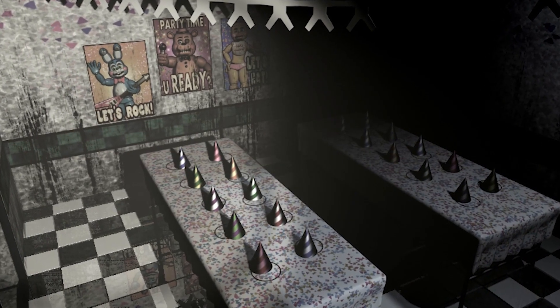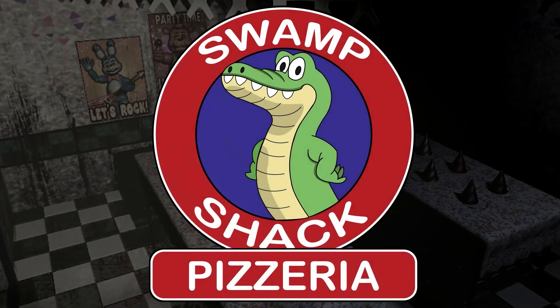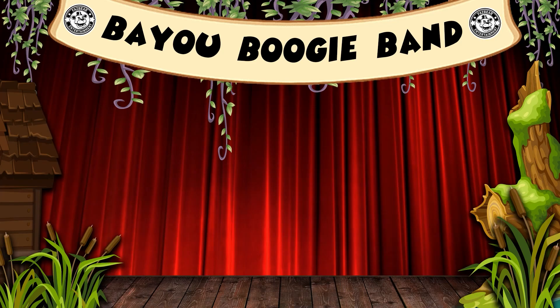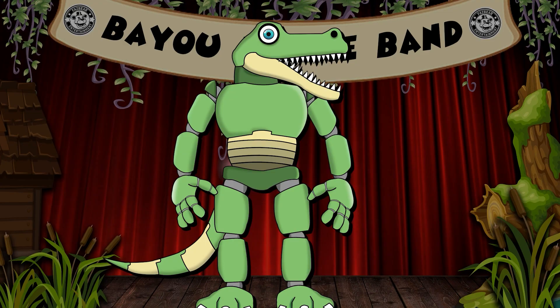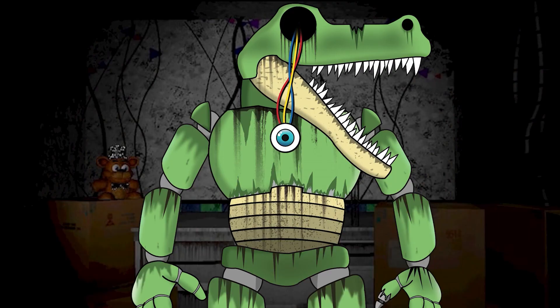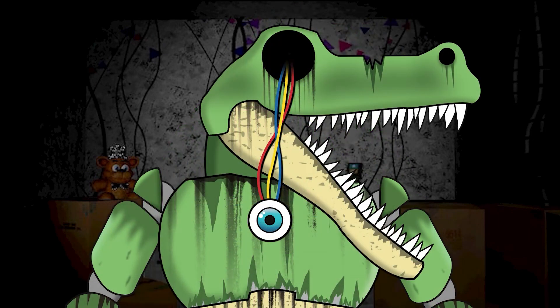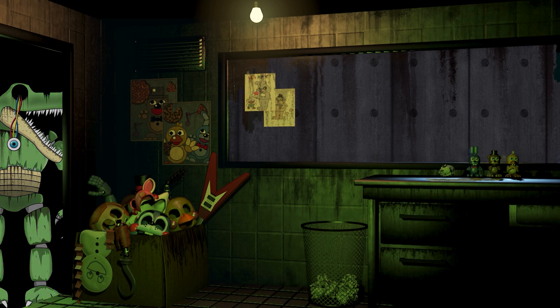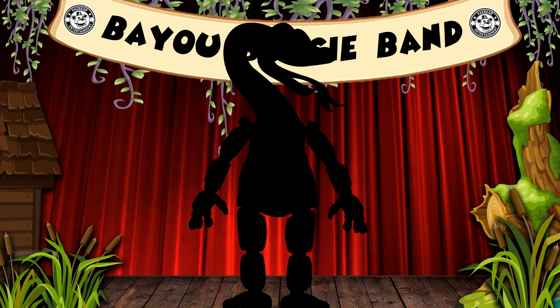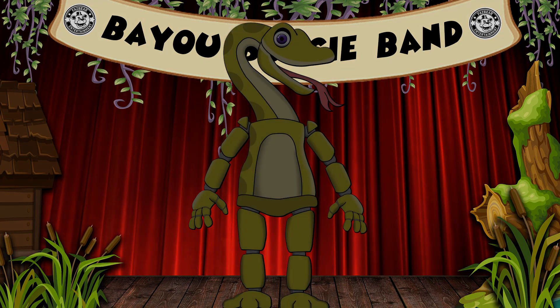So far in our FNAF character concept series, we've been introduced to the Swamp Shack Pizzeria — a swamp-themed children's entertainment restaurant that was home to a whole cast of animatronic characters. The first character we met was Greg the Gator. After their obsession with their sharp shiny teeth led them down a dark and twisted path, they would stop at nothing to test out their new teeth on the Night Guard. But after the Night Guard survived that ordeal, it's now time for them to meet our next character: Sadie the Snake.